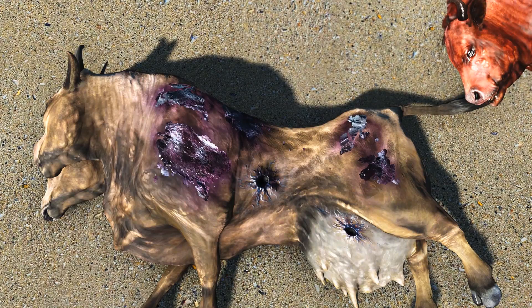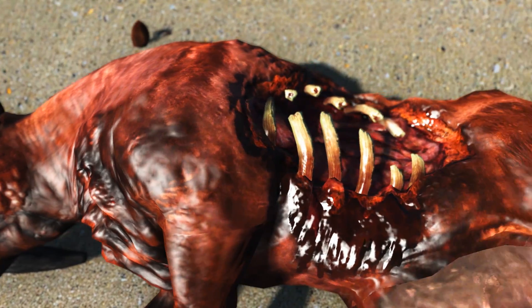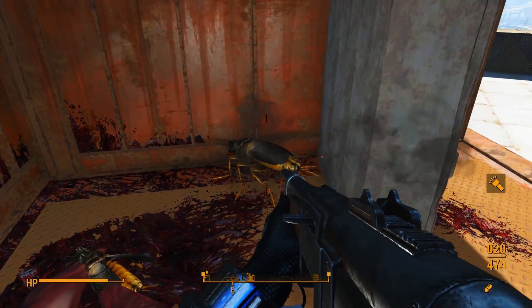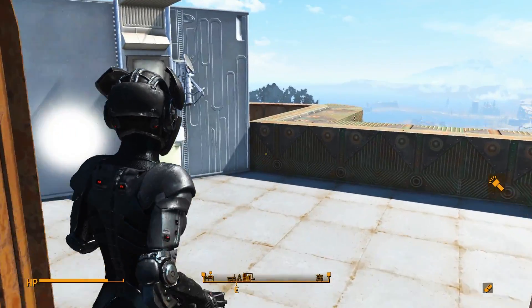The Brahmin corpses have also been retextured, because if you were to loot a body or corpse, it might as well be a good looking one. Rebi here hates radroaches — she has encountered enough of them already — so maybe she should go freshen up after being inside the cage.